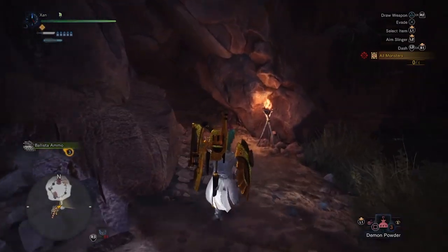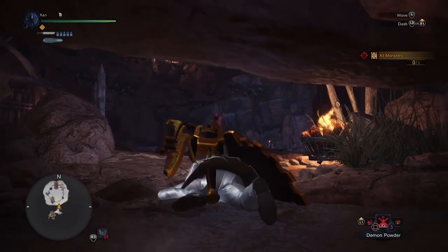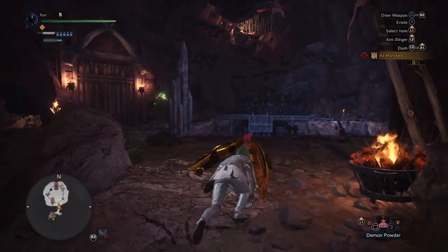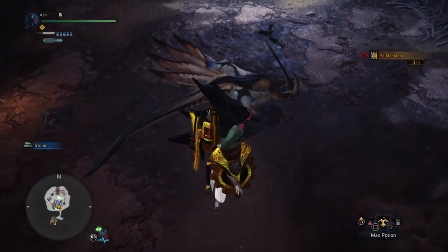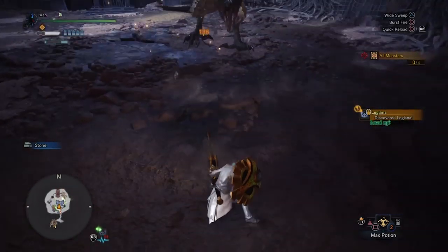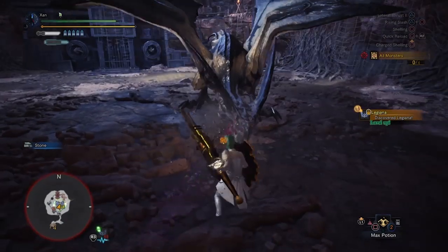Gunlance — arguably the most unique melee weapon in Monster Hunter World. While all Gunlancers have a lance, not all the guns are the same. With 3 different kinds of shelling and no-shelling builds, each having an individual playstyle, Gunlance has the largest assortment of playstyles for a single melee weapon class.